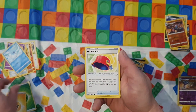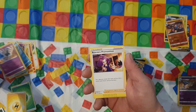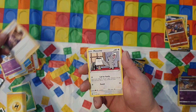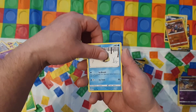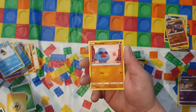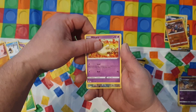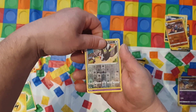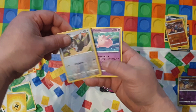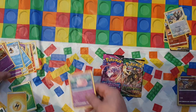Second Brilliant Stars pack - Pot Helmet, Sigilyph, Acerola's Premonition, Minccino, Belltoy, another Snorunt, another Nosepass, Milotic, and a reverse Staravia with a Clefable. Yeah, that'll do - I'll put these there.